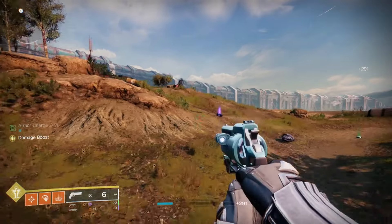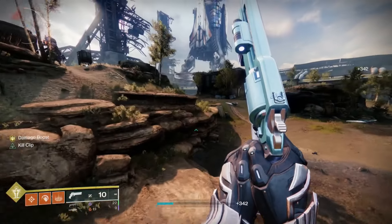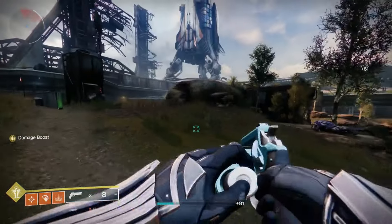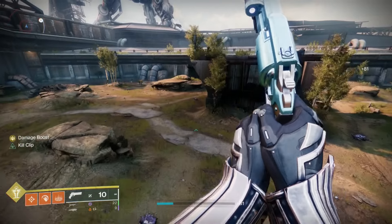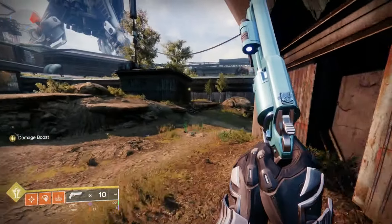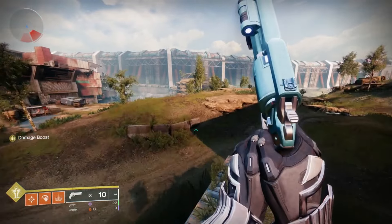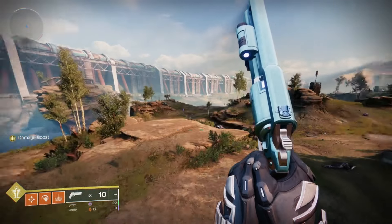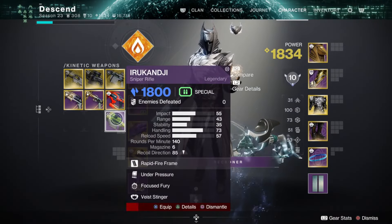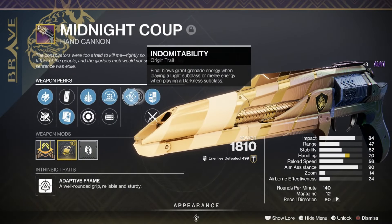In terms of scores, I'd say Fate Bringer in PvE is around a 9.5 out of 10 and Midnight Coup is a solid B. It's not craftable and I don't really love craftable weapons, but I like the thrill of going for a god roll. The bog-standard versions don't necessarily need a rework — they're just that good.